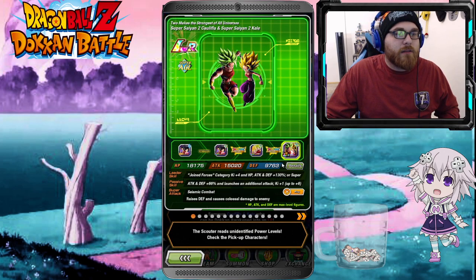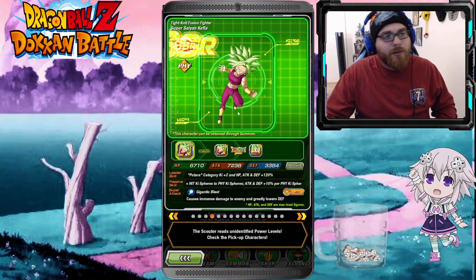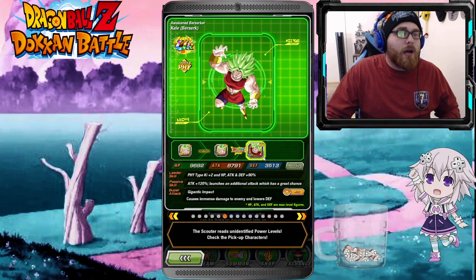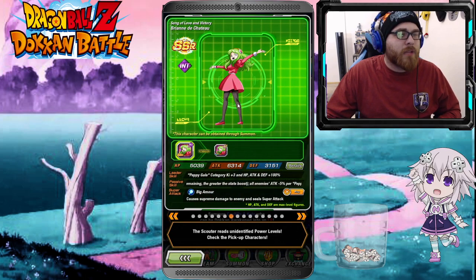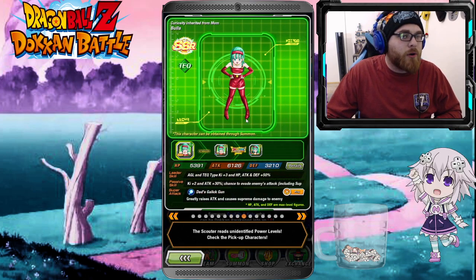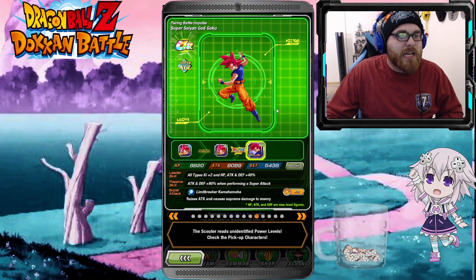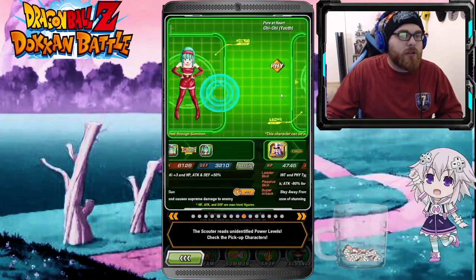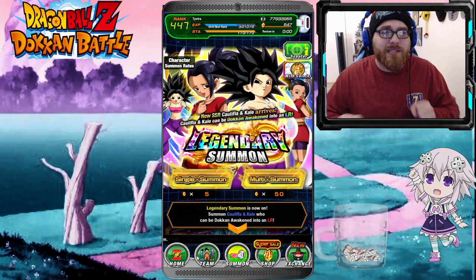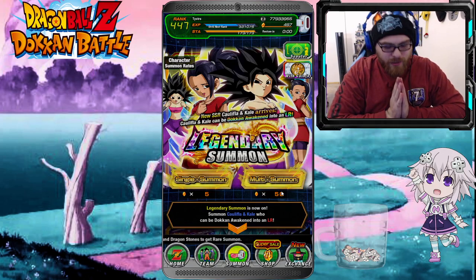We have the two wonderful LR Kale and Kefla right there, the new Tech Kale and Kefla which is fantastic, the new STR Kefla — we already have her rainbow so we don't need her. AGL Kefla we already have rainbow, Kale I think I'm one or two away from rainbow. Ribrianne I've only pulled two of her so I'd like more. Android 18 is rainbowed, Bra is not rainbowed yet, this Chi-Chi is kind of mid — so really we're mainly looking for Kale and Kefla on this banner.